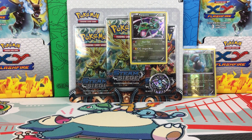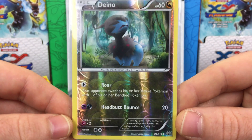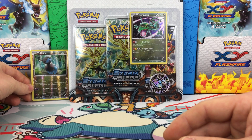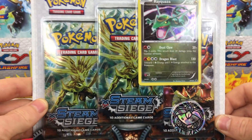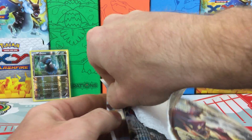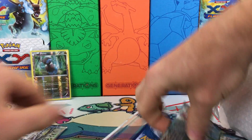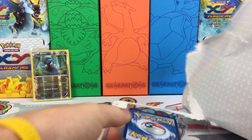Best of luck to my opponent. Hopefully the pools are in my favor. My competitive pick this week is going to be Dino, card number 84 of 114. I'm hoping we can hit one of my competitive picks — I don't believe I've hit one yet. Let's go ahead and check this blister out and see what comes in it. It's been a while since I've opened a Steam Siege blister, and they are not exactly readily available. They're becoming harder and harder to find; even the evolutions ones are becoming pretty scarce.